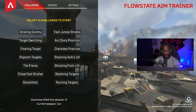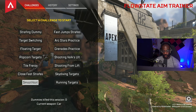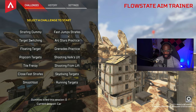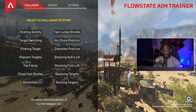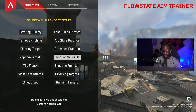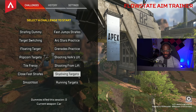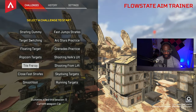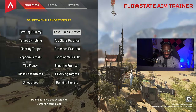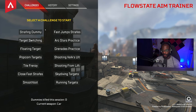The most important scenarios to focus on are: strafing dummy, target switching, popcorn targets, close fast chase, smooth bot, arc star practice, grenade practice, shooting Valkyrie, shooting from lift if you're a Horizon main, skydiving targets, and running targets. The ones I'd stay away from are tile frenzy, floating targets, and fast jump shapes — those are the least worth doing.